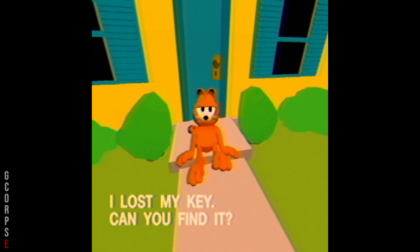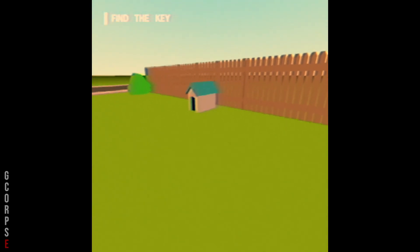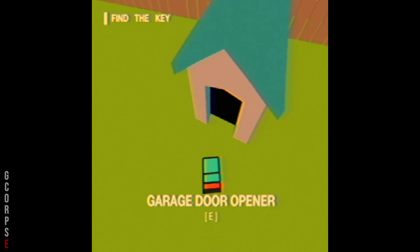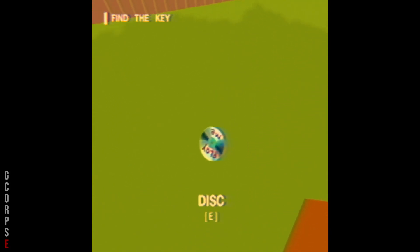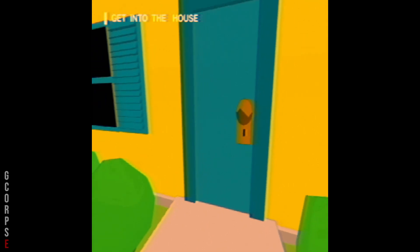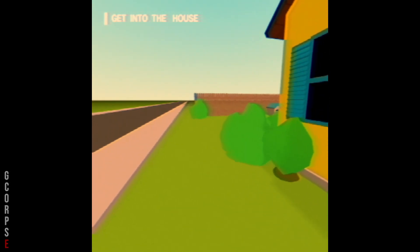A character says 'I lost my key, can you find it?' I think his key was back here. Alright, we got the garage opener — I wonder what's new in here. Oh goodness, I almost forgot about that. The CD flew here — 'Just play me.' Hey, Garfield, how you doing? The key's right here. He's just chilling. Okay, so let's go around the back to the basement.